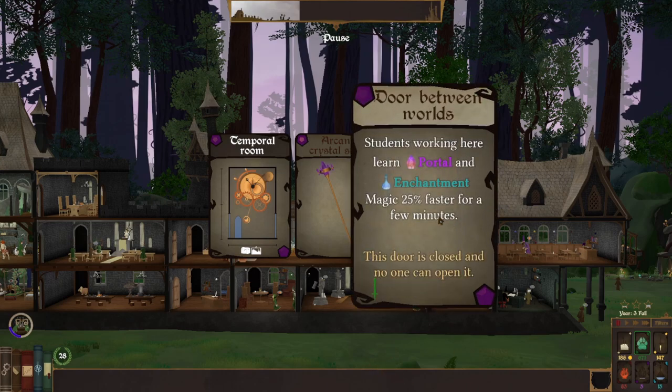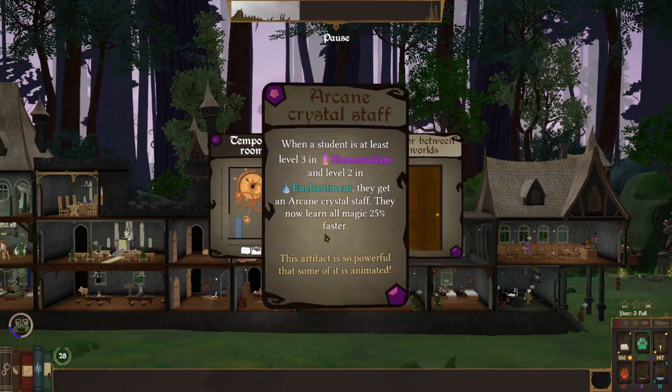So what do we got here? We got a door between worlds, students working here, learning portal and enchantment magic 25% faster for a few minutes. When a student is at least level 3 in elementalism and level 2 in enchantment, they get an arcane cursile staff and now learn all magic 25% faster. That is good.